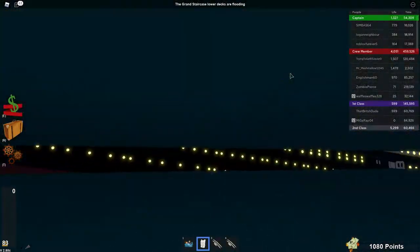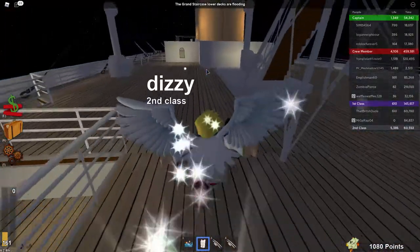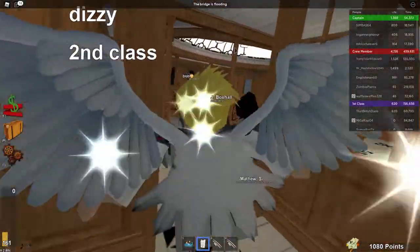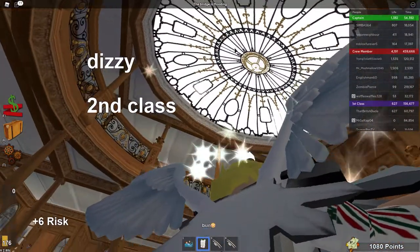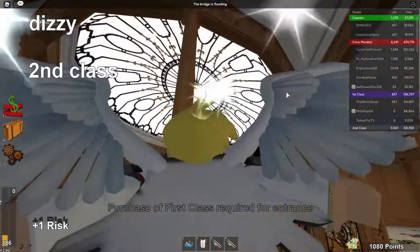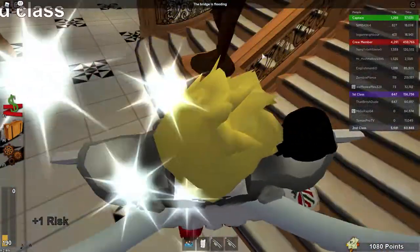I'll show you the grand staircase. Let me get to where the dome is. I accidentally lifted up a lifeboat — sorry about that. The grand staircase should be over here... yeah, it's right here. This is the grand staircase.